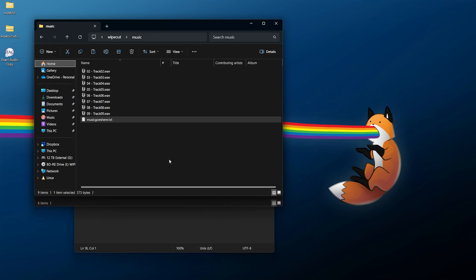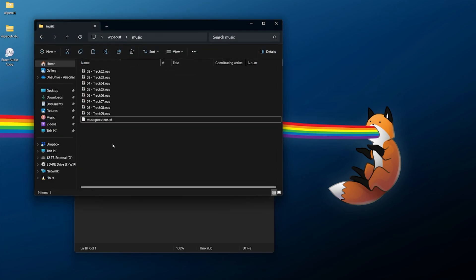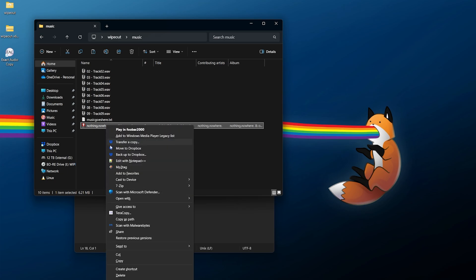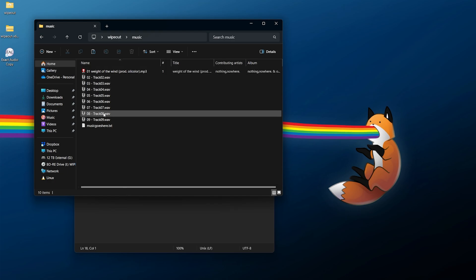As an example, let's say I want to add in some custom music - here I'll grab 'Weight of the World' by nothing,nowhere. I can right click, copy it out - it is an MP3 - and paste it into the music directory. You do have to make sure it is named properly with the track number, so I'm going to rename this so it looks something like '01' at the start and since it's an MP3 file that should work. So if you want to add in your own music or rip over the original soundtrack, you're more than welcome to do either.